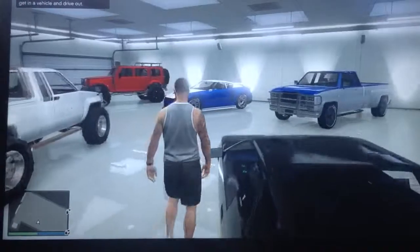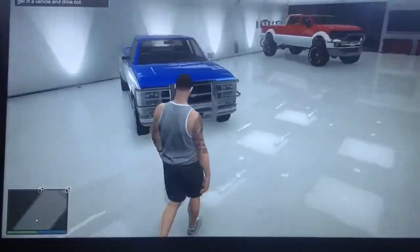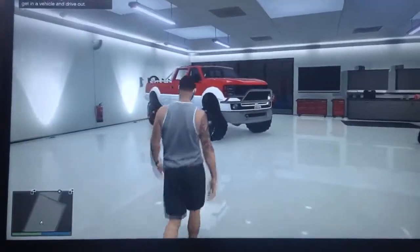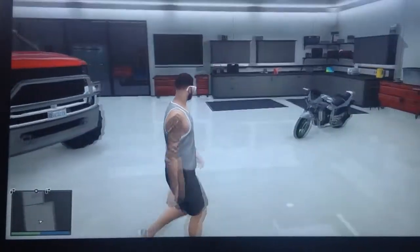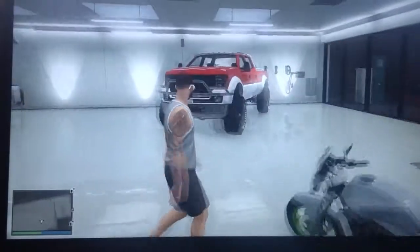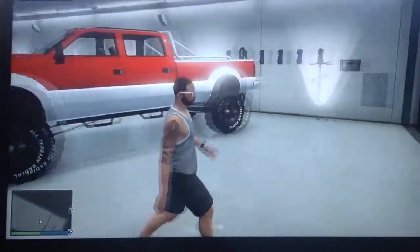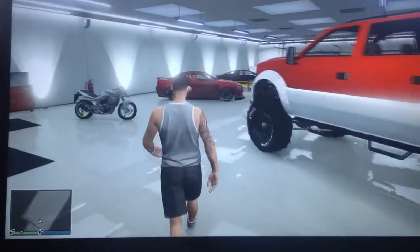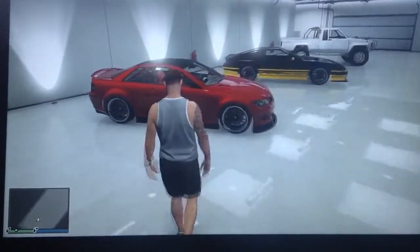This is my garage. I've got my Mesa in the corner right there, my Elegy, a Bobcat — my crew colors are on both of them. I've got my Sand King up in there. I don't know what bike that is, it's just my bike. And I have a mountain bike in the corner right there, my BMX bike, and I have a car — I don't know what that car is, but it looks like a BMW.